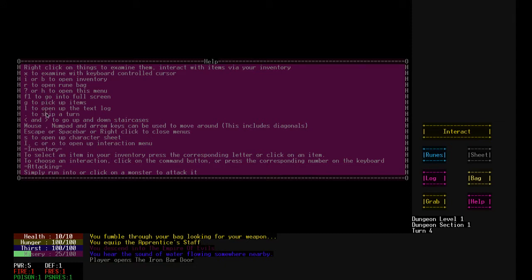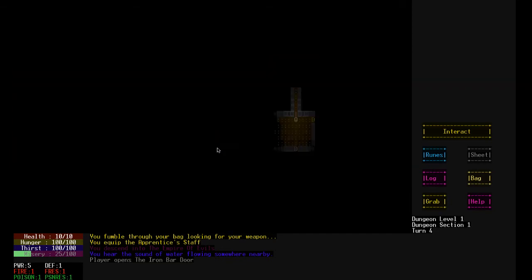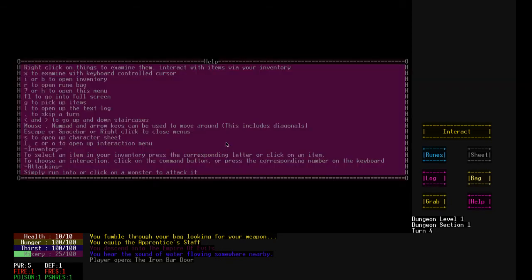G for get. That's normal. L for log. Period for skip turn. Up and down goes up and down. Mouse numlocks to move around, includes diagonals. Escape or spacebar or right-click to close menus. That's a no on the help screen, so that's not working. Space works though. Good. S to open up character sheet. Capital I, C, or O to open interact menu.